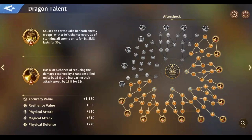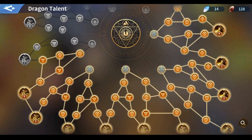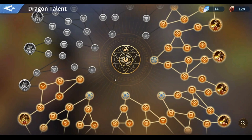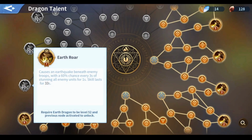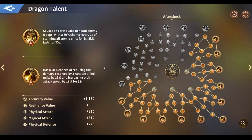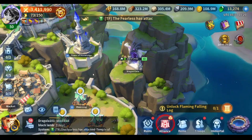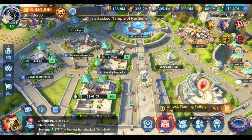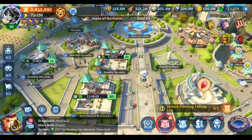Dragon skills are also maxed for most players. What really matters now is the dragon talent and the dragon tree for your dragon — that's what gives you a real advantage in fights. And soon we're getting access to level 10 dragon talents, which will require more and more dragon essences to unlock. Anyway, that's all for this video. Thank you so much for watching, don't forget to subscribe to the channel, and have a great day!